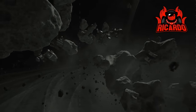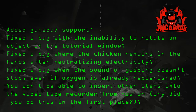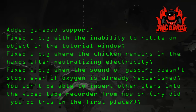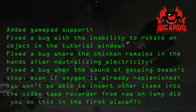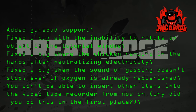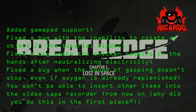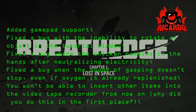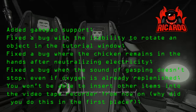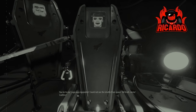They've added gamepad support. They've also fixed a bug with the inability to rotate an object in the tutorial window, fixed the bug where the chicken remains in the hands after neutralizing electricity, which is very nasty, and fixed the bug when the sound of gasping doesn't stop even if oxygen is already replenished.